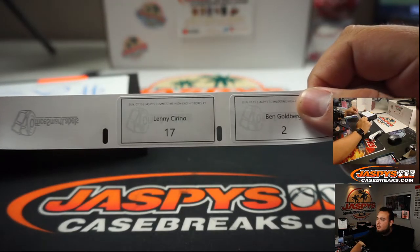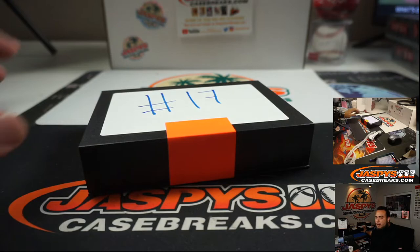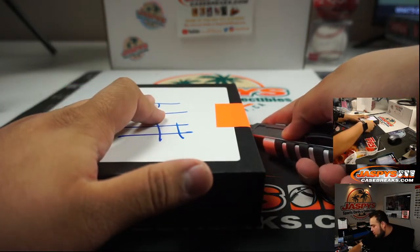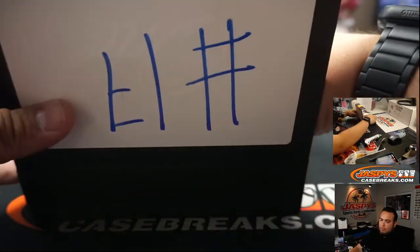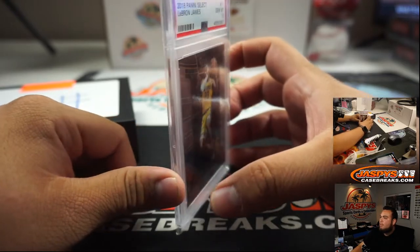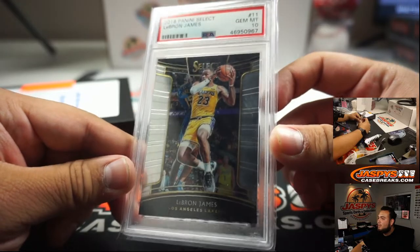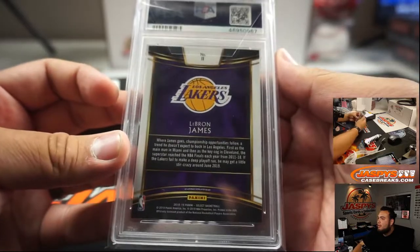Lenny, you're up next, number 17. And we have ourselves a 2018 Panini Select LeBron James, and it's a PSA 10 — first year as a Laker card. There you go.